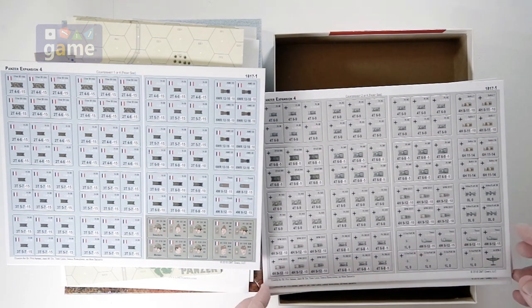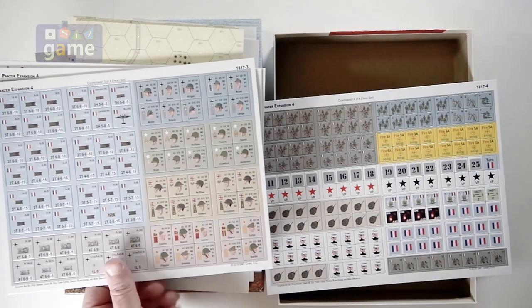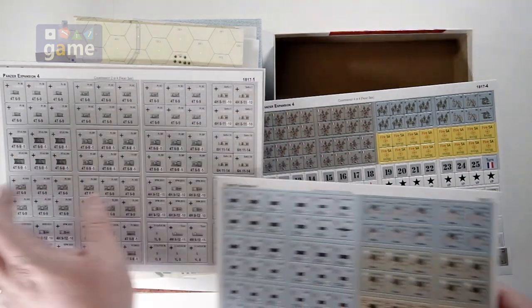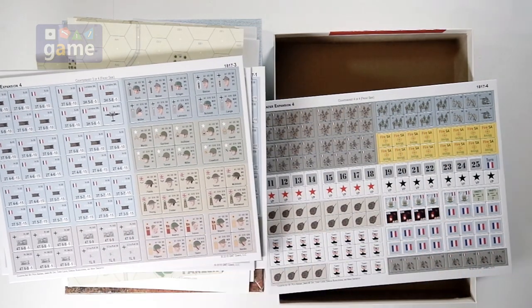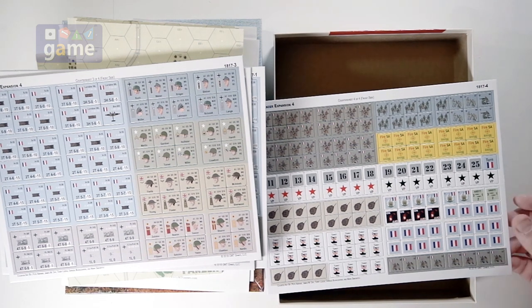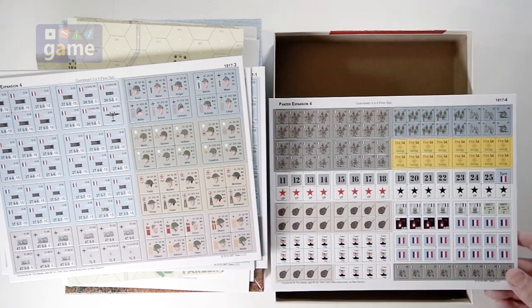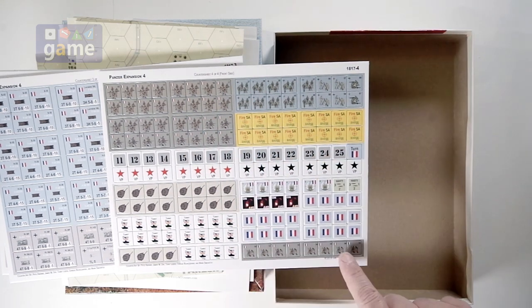Across the four sheets you get German forces — the new ones that have been added — some more French and German forces, some more leaders and commanders. There are some American commanders here too. I guess in 1940 we were providing assistance since the US hadn't entered the war yet. And then we've got squads and half-squad counters — new Germans, French ones, some more French artillery, and some new control markers, turret markers, damage markers, turn markers, victory points, and so on.